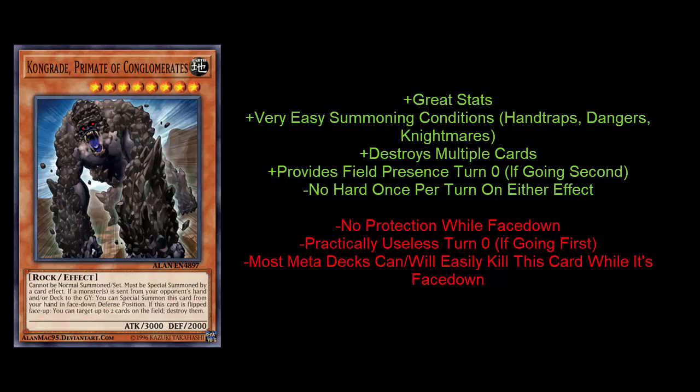The real problem this card is going to have — especially going second — is that it doesn't offer any protection for itself. It does give you a little bit of field presence, but it's vulnerable to anything, whether your opponent wants to kill it with something like a Dingirisu or bounce it back with something like Salamangreat Miragestallio. Konami just recently gave us the Deus X Krawler, and that card has protection where if your opponent targets it, it flips itself face up and negates that targeting effect. This card doesn't really do that, and that's a shame.